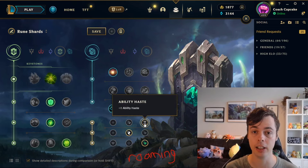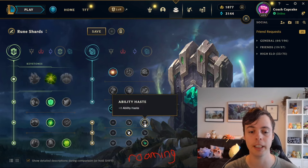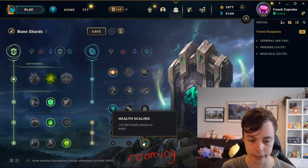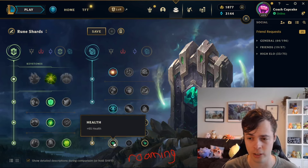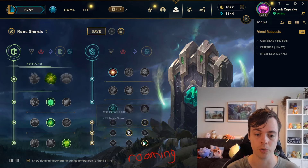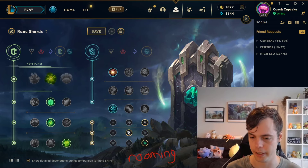Ability haste is a lot greedier than the other options, even though it gives you immediate value — it is a scaling stat. Move speed to roam around, then scaling health. We can go flat health if we need to just survive the few initial levels before we start roaming, but this is going to be your greediest setup if you are planning to end up leaving the lane.